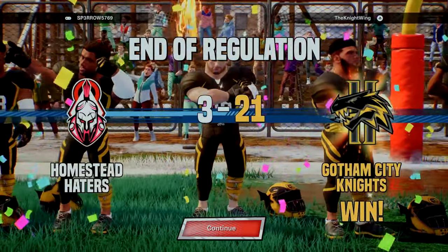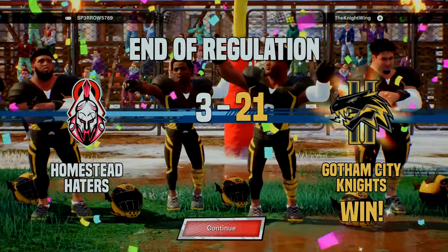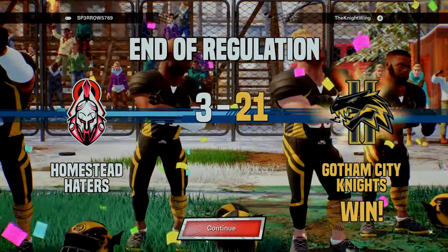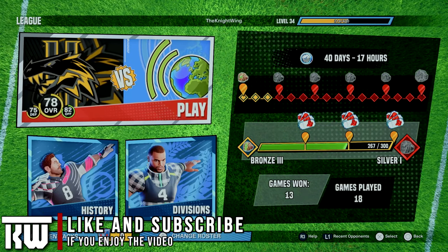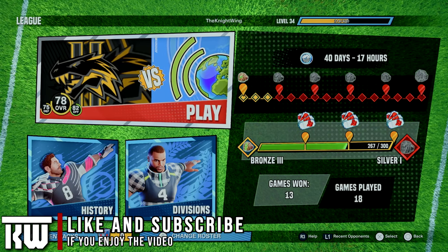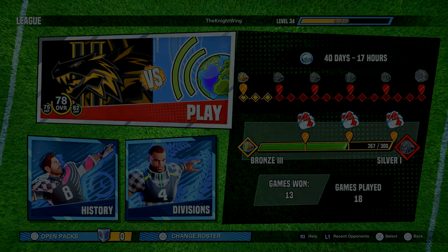I'll give this guy credit — he was really good at juking. That juke stick was really, really good in his hands and made a lot of people miss on my defense, especially on that fumble return where he got way more yards than he should have. But that wraps up today's episode. Hopefully you guys enjoy those free tickets — use them wisely. I'm going to look through all the players and see where I need the most help or what player would be the most fun to use. Hopefully you enjoyed this episode, and I'll talk to you next time.